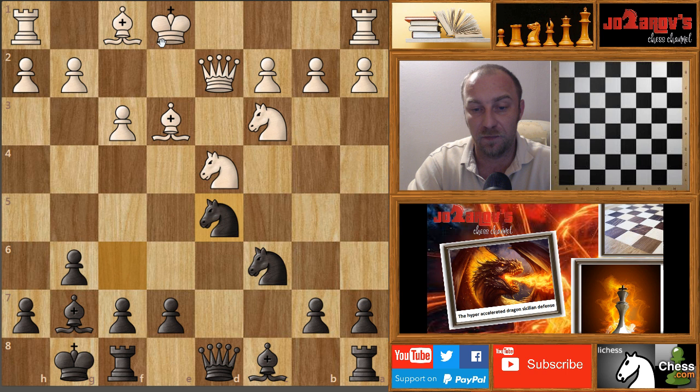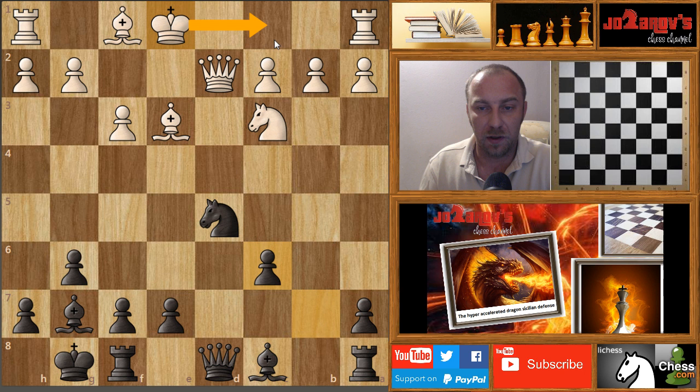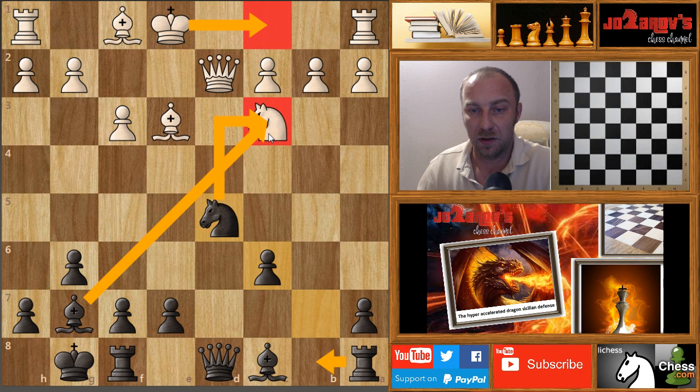My opponent takes on d5, knight takes on d5, and now my opponent takes on c6, b takes c6. Now the problem — if my opponent castles queen-side, I have a very nice move rook on b8, which opens the b-file. With this bishop and knight aiming on the square c3, it's already a nice attack on the castled king. White is not going to castle into Black's attack.